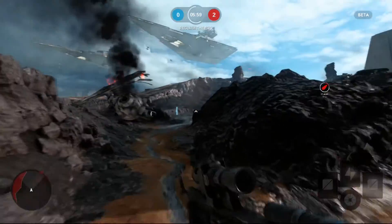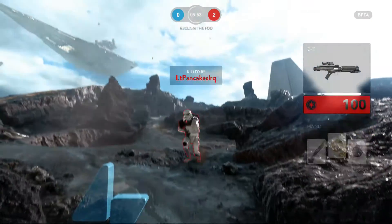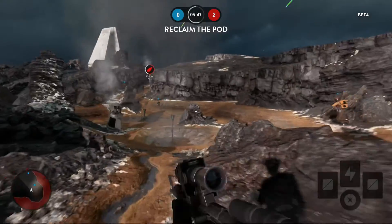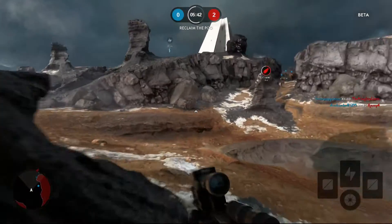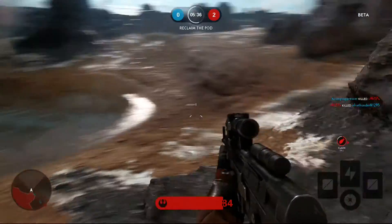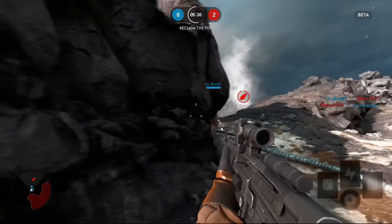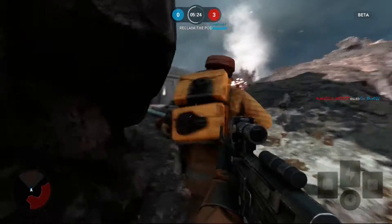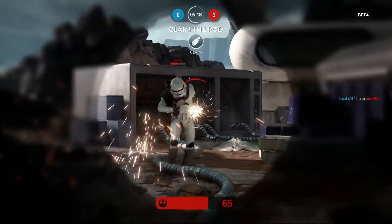I'm assuming that red dot is where I need to go, so I'm going to go there. What the heck is this? I was so distracted by the blue polygons that I wasn't paying attention to the enemy in front of me. But no matter — now I'm going in with experience. I know not to be distracted by the blue polygons. My focus is on the game. Speaking of the game, someone's shooting me. It definitely sounds like Star Wars, I can tell you that much.